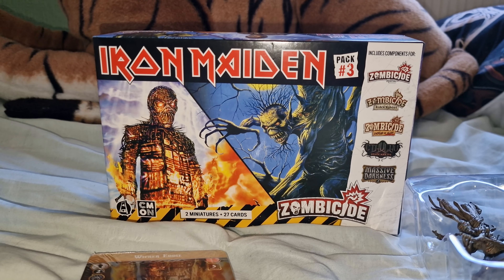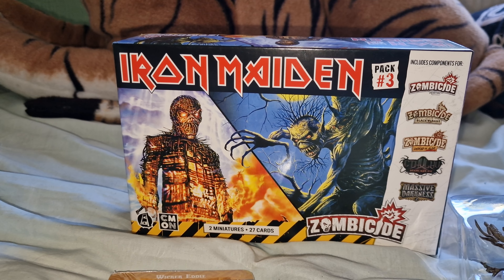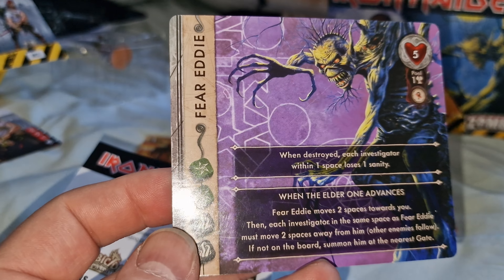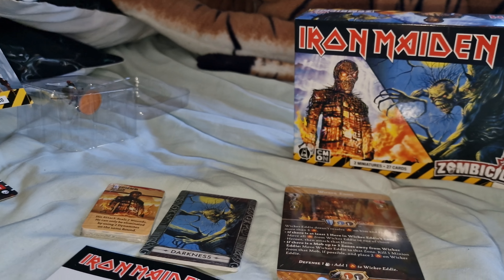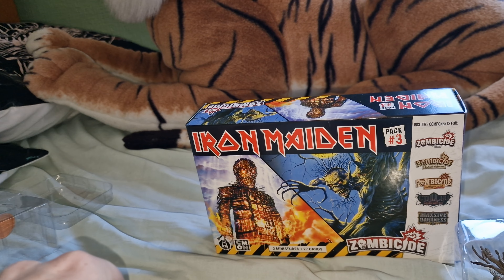This is the final of my Iron Maiden miniatures painted up — the Wicker Man and the Fear of the Dark Eddies. They can be used with all the games you see there on the side, and as always you get some cards that you can use with each one. This one I believe is Massive Darkness.